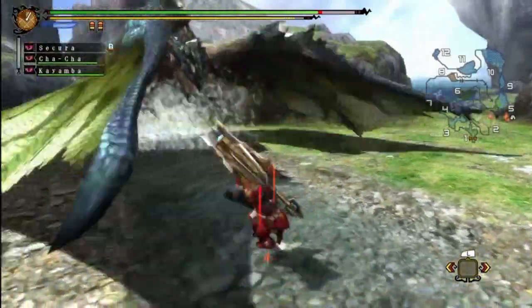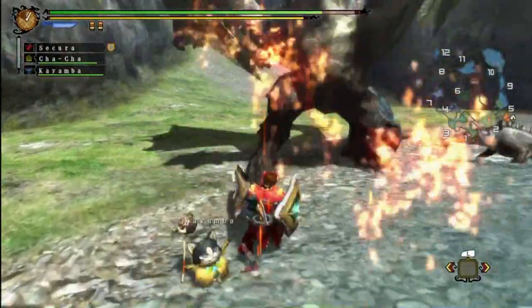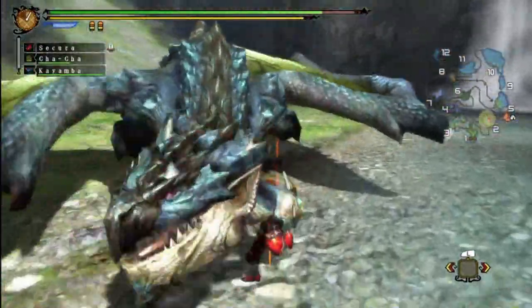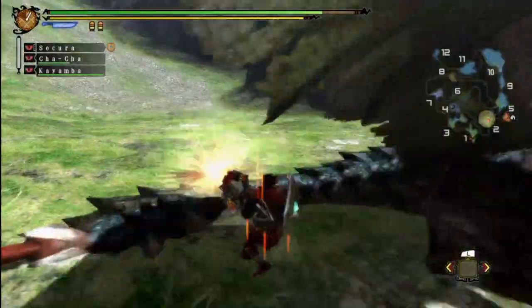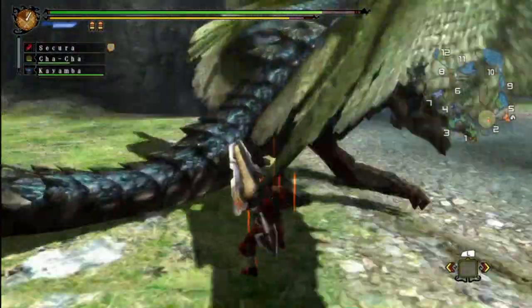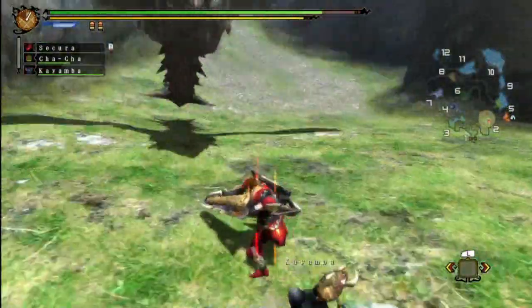All I need to do now is get the tail off, which is the most important part to cut off on a Rathalos because that's where the rare drops come from - the plates, the rubies, the mantles. If you don't cut the tail off you're not going to get those. Perfect opportunity to get some damage in, but I did need to hit said tail, which I did not really do that much. Did not take advantage of that moment very well.